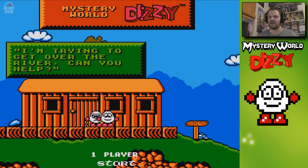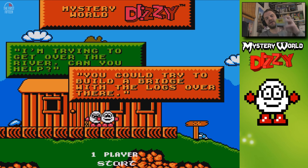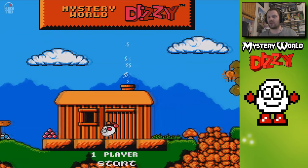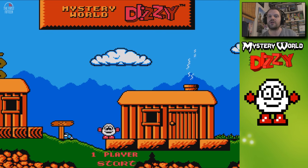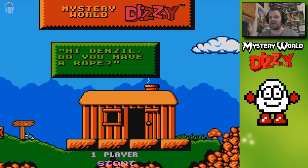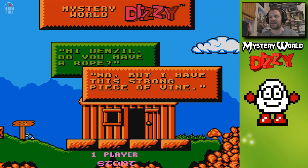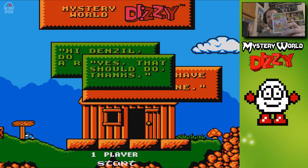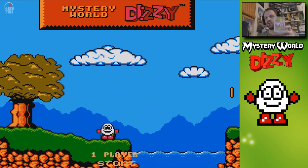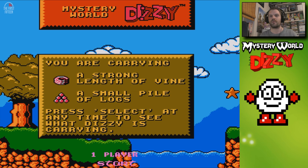Originally, this game — a Codemasters plug-through — called Fantastic Adventures of Dizzy was released in 1991 on the NES, and was soon followed up in 1993 with a sequel called Mystery World Dizzy, which is what we're playing now. Unfortunately, that game never came to be because of a lack of financial backing. Essentially, Mystery World Dizzy is a reboot of Fantasy World Dizzy — here I've got my Amstrad CPC 464 copy, beloved and cherished, and probably not played in over 20 years.